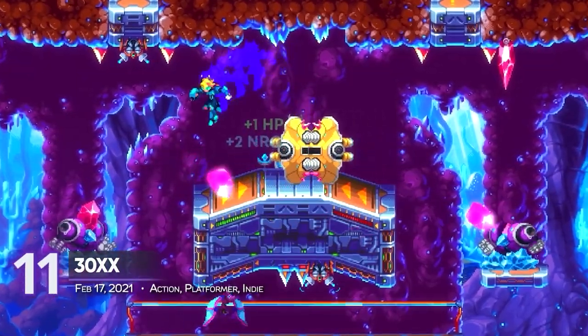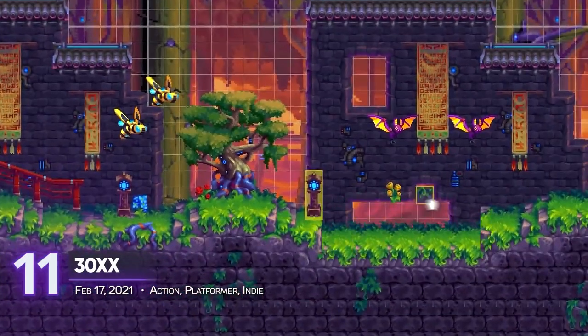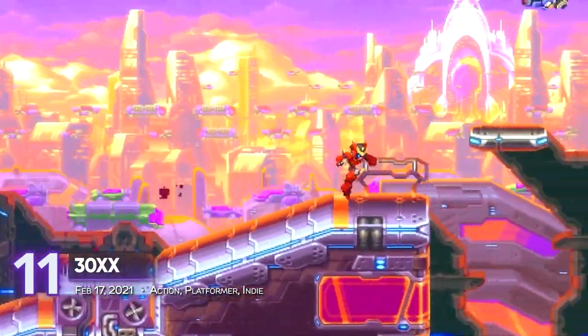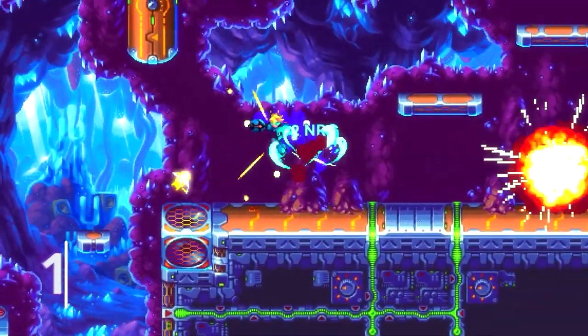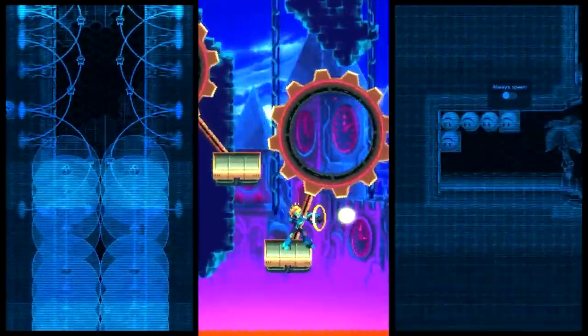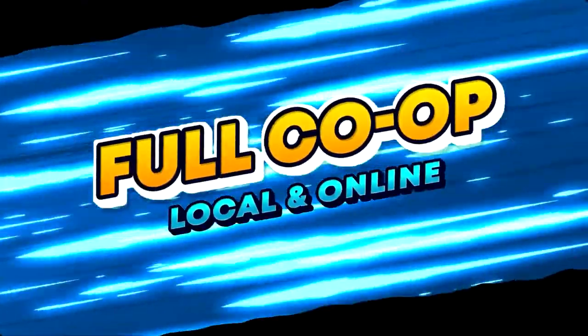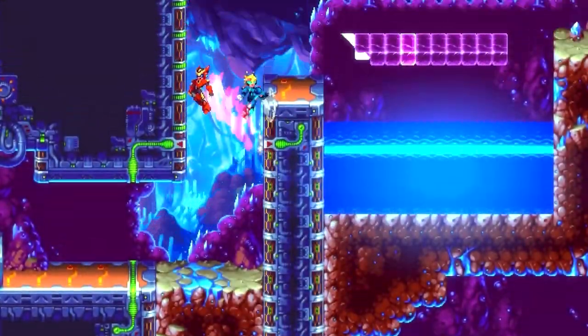30XX — Mega Man meets roguelike. It's a combination we never knew we needed, and the guys behind Battery Staple Games know what's up. It's a sequel set after the events of 20XX. The endless cycle has room for a number of trials and errors — mix and match weapons and upgrades, and make your way around its tricky 2D world.